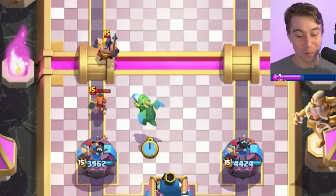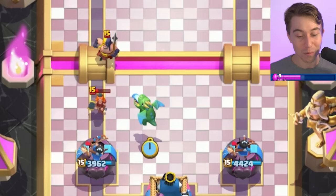This guy is going to be going in for Executioner and Valkyrie. So I bet it's either going to be a Balloon deck or some type of aggressive deck with Graveyard. Either way, it's going to be fine for us to apply pressure right now, because thinking about it from the perspective of Graveyard, he will get countered by Skeleton King. If it's going to be a Balloon deck, he doesn't have his Executioner in hand, so I really want to punish him when he doesn't have the right cards to counter us on offense.